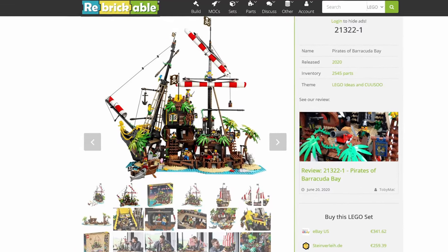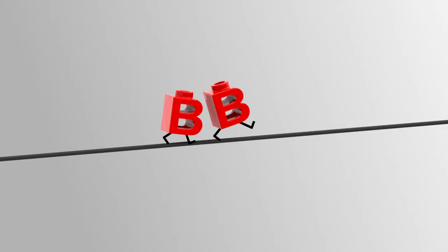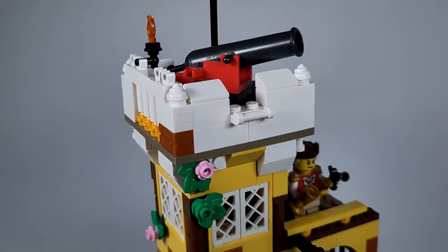Do you love the Barracuda base set but want to create your own pirate world with islands and ships? Then you're in the right place. I'm going to show you how to make amazing alternate models with just one set — no extra parts needed.